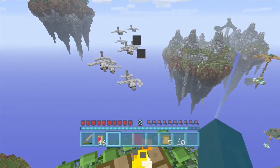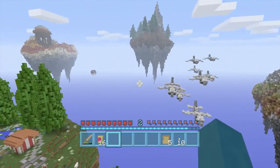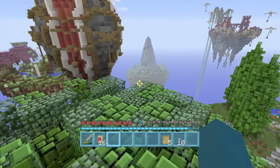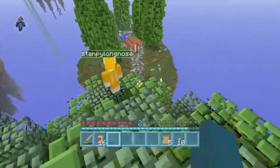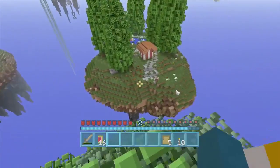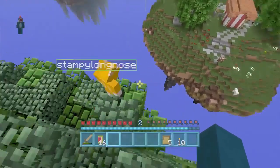It doesn't look like those squids are going to attack us. Where should we go? I really want to see what that thing is down there - there's like a little hut and it looks really inviting and cozy. The one with the red bit on it - yeah, I saw that as well and I thought that looked nice. Let's go that way. I've got a bit of wood - I reckon I could punch you over to it.